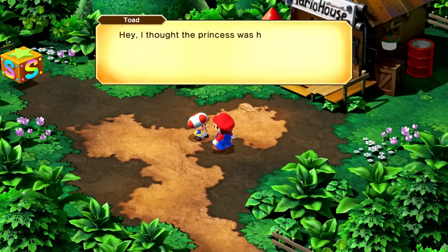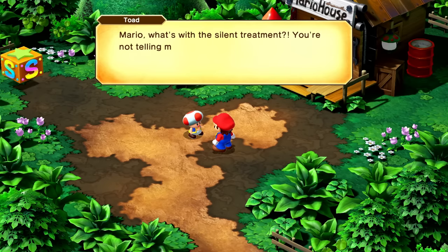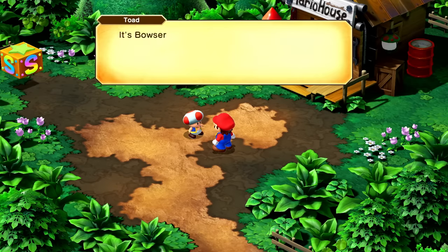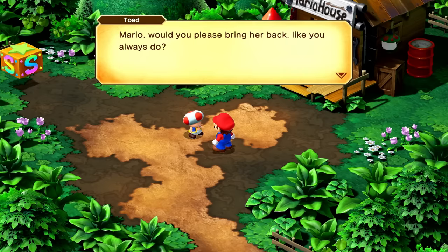So here's Toad. Hey, I thought the princess was here with you, Mario. So where is she? Mario, what's with the silent treatment? You're not telling me something. It's Bowser again, isn't it? Oh no. Here we go again. Mario, would you please bring her back like you always do?